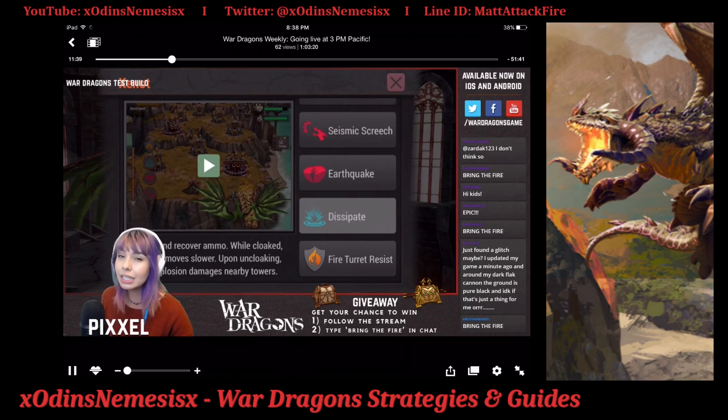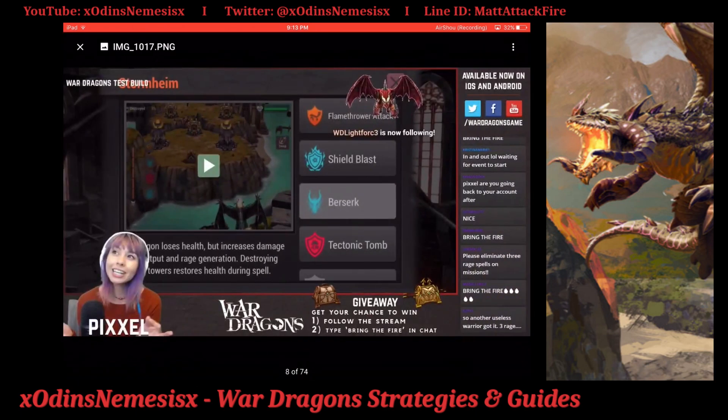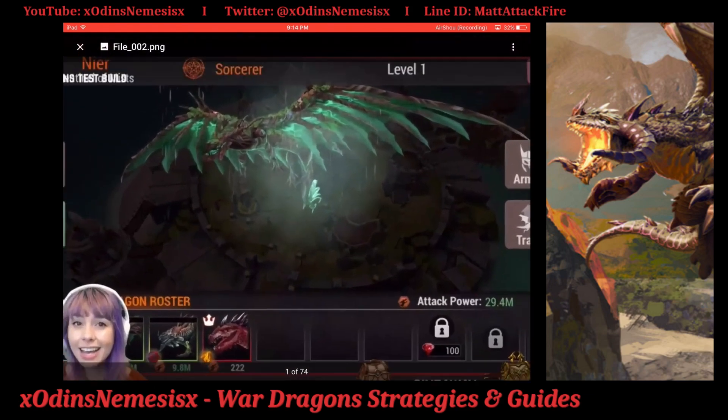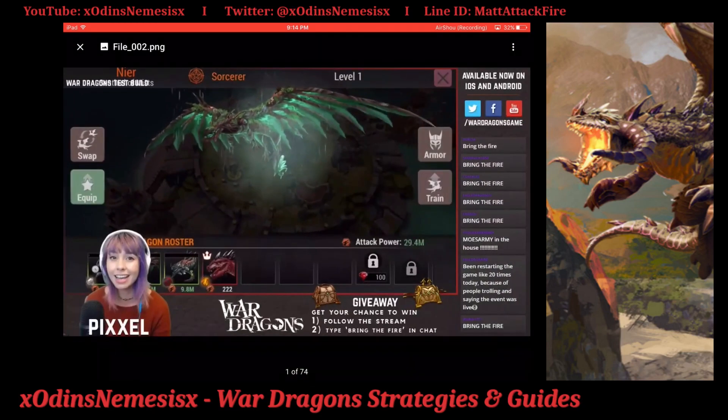What's unique about these mythic dragons is that they actually have elemental resists — fire turret resist specifically. Previous mythic dragons haven't had any resists, so that's very interesting. I think that's a good idea. Look-wise, I really like this sorcerer — it's very unique with the storm cloud following it and water going over the wings while it attacks.